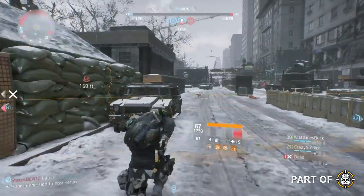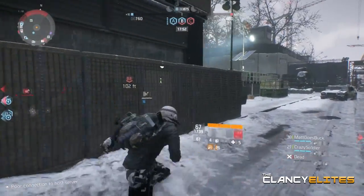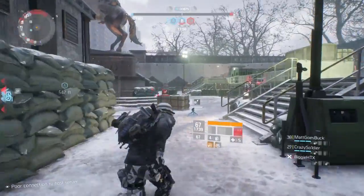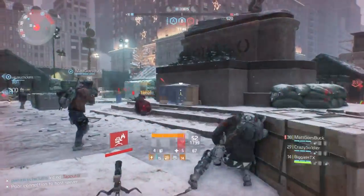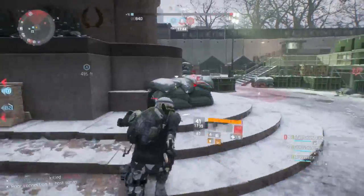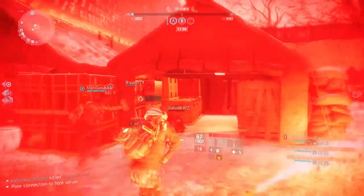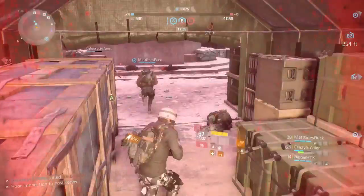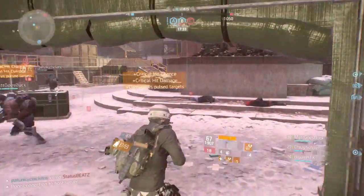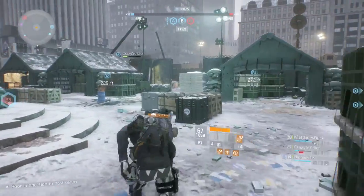Another really cool thing with classified gear sets is that you're going to be able to roll 2 of your stats on a classified gear piece. For example, if it rolled onto electronics, you could then roll it to firearms, and then you could also roll off a major attribute or even a minor attribute. This is something I think they've needed to do for a long time, so I'm so happy it's finally made it into the game.